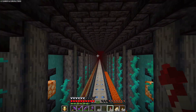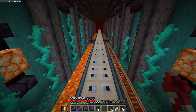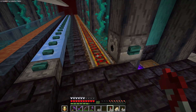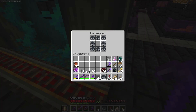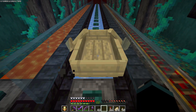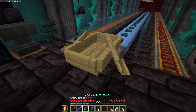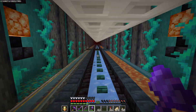We've got rails on this side on soul sand for those that have Soul Speed — this is going to make transporting mobs through the Nether a lot easier. These dispensers also have minecarts in them so it's easy to get one out if you need it. These ones have boats in them because — drifting. We've also got an ice path for running really fast.